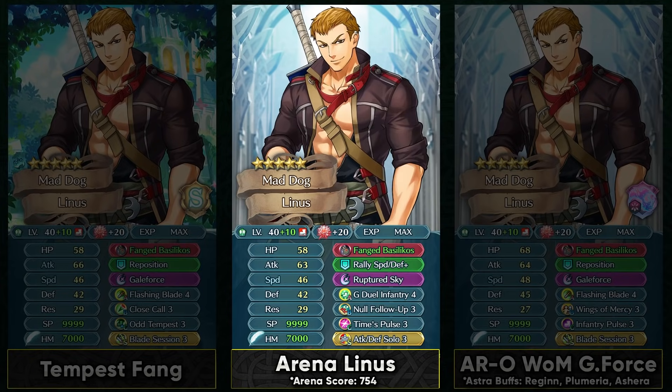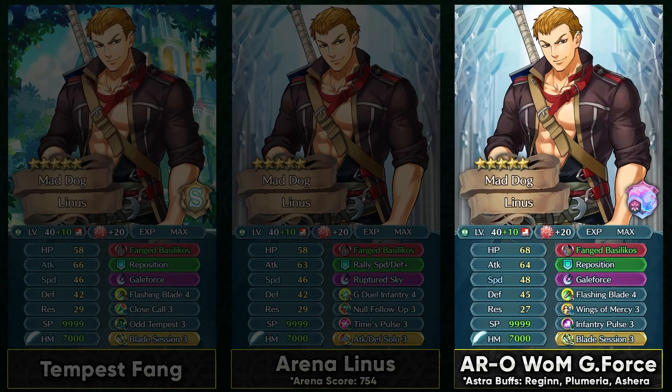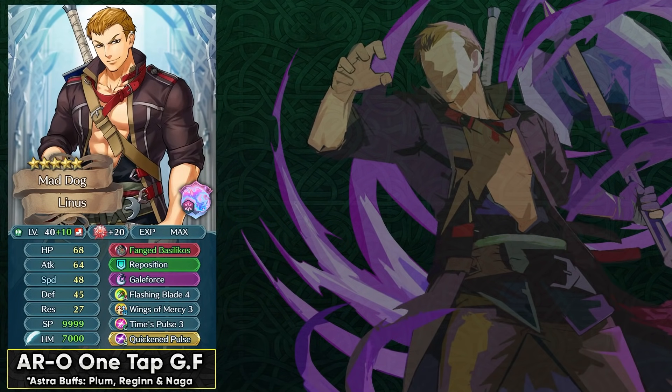With G-Duel Infantry 4 he can be run with Null Follow-Up and have a pre-charged Ruptured Sky by running Time Pulse. He can obviously run a Galeforce build, but this is really good for damage output because you can trigger Ruptured Sky twice in a single round of combat in the player phase. In Arena, everyone runs some kind of buffing skill, and if they're buffing up their speed and defense then Linus can make use of his weapon refine. Competitively, he can also be used in Aether Raids offense as a Galeforce unit with Flashing Blade 4. He already has a turn 4 Galeforce which is preferred, and he can run Infantry Pulse with his high HP to pulse down other units. He feels better in the Astra season because in the Light season we already have Dagger, causing color overlap. In Astra season he complements Dragon well, and you can run him with Time Pulse and Quick Pulse for a two-turn Galeforce.